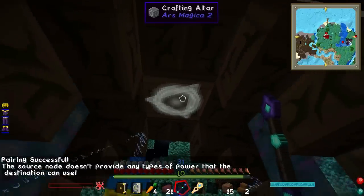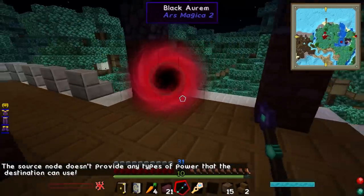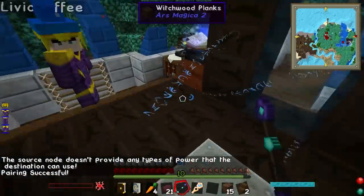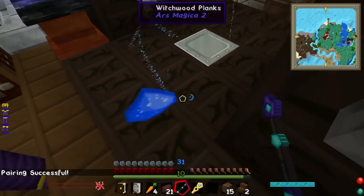The source node doesn't provide any types of power. You just link from the red thing to the other thing, straight there, and it just goes via the conduit. There we go. Perfect. Pairing successful. Vintium — in it goes. Bam, it's in.